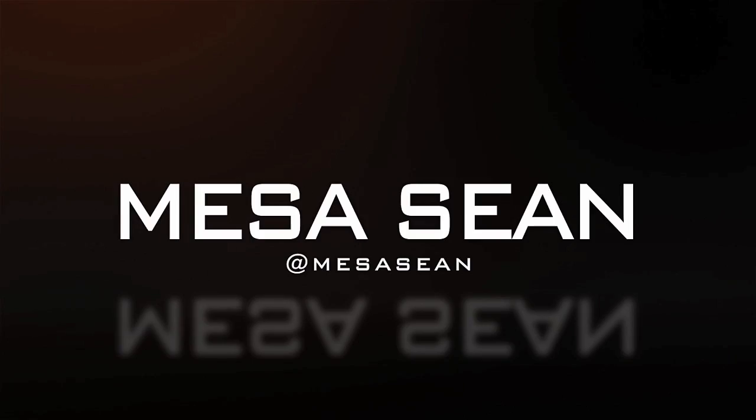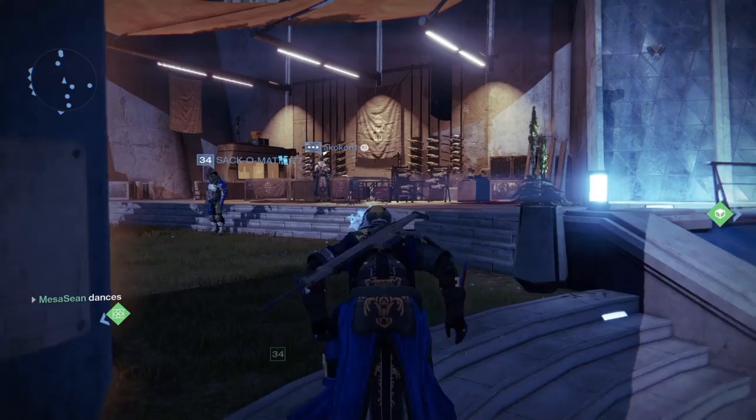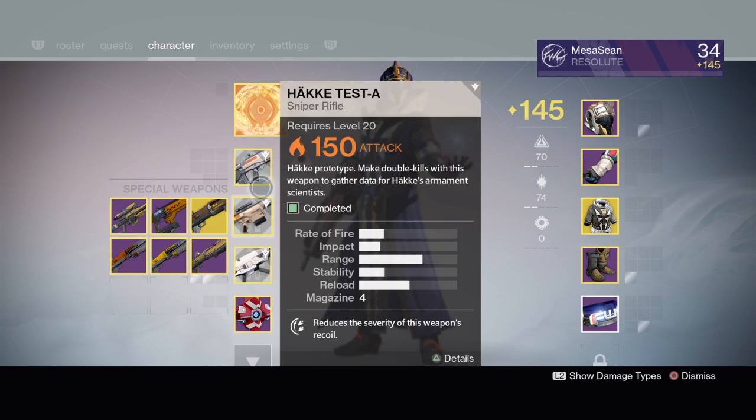What is going on, it's Mesa back at it with Destiny. I completed a number of the field tests for Manchi here and it's actually really easy. I'll show you some quick spots. You can get the pulse rifle, rocket launcher, and the sniper rifle done. You've got to kill high ranking enemies with the rocket launcher and get double kills with the sniper rifle.